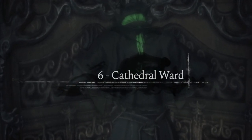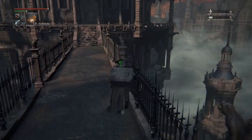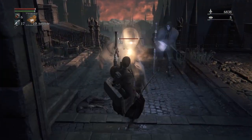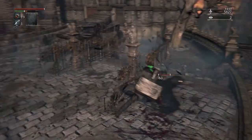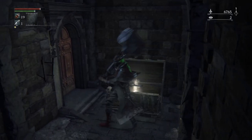Just missing out on my top 5 Bloodborne areas, we have Cathedral Ward — the Firelink Shrine of Yharnam, in the sense that a majority of areas are connected via Cathedral Ward: Central Yharnam, Old Yharnam, Hemwick Charnel Lane, the Healing Church Workshop, Upper Cathedral Ward, the Hypogean Jail, Yahar'gul, the Forbidden Woods, the Lecture Building through Patches' Amygdala, and the DLC. Yet for how interconnected this area is, it's pretty simple. The layout is sloped, so you're always heading upwards towards the Grand Cathedral, with offshoots leading to optional paths.